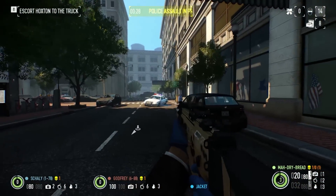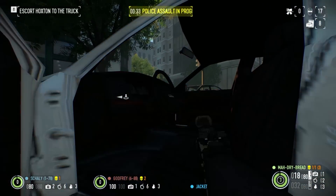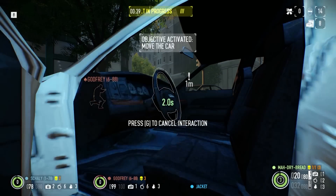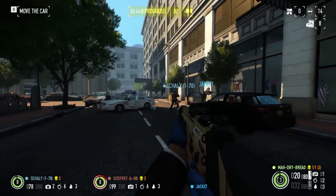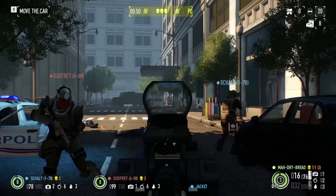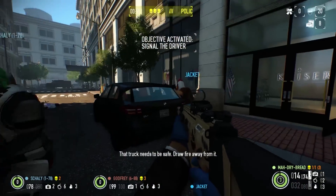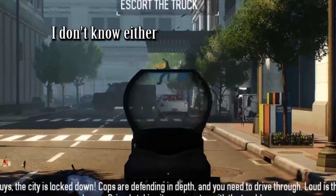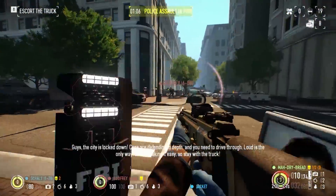The other massive update, and this is the controversial one, is that weapon skins have been added to the game through a safe dropping system, where sometimes when you win heists, safes can be awarded when you flip your card. These will go into your Steam inventory, and you can open them with drills in a key system. These are not in-game drills like you'd use to open safes in heists, but instead like a key and crate system, similar to what you see in games such as Counter-Strike and Team Fortress 2. These drills can be bought with real money or traded for with the Steam community, just as you would Steam cards or other Steam inventory items from games. The skins cosmetically look very bright and different from default guns, and carry with them extremely minor stat boosts.